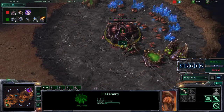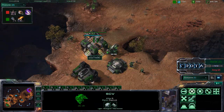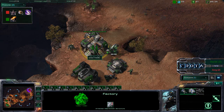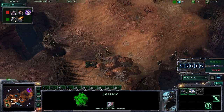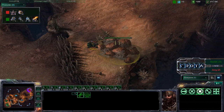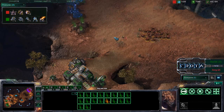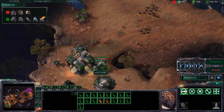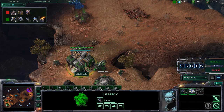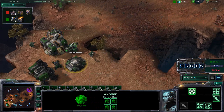This is a good time for Zerg to go into tier two and transition into mutalisks, which would be very strong. Hellions are most likely going to be trained up with the infernal pre-igniter to deal with what STC thought would be banelings and lots of zerglings. There is one hellion with a range of five dealing a lot of damage fairly easily. The zerglings with metabolic boost are testing this front door, trying to make STC believe a baneling bust is coming.